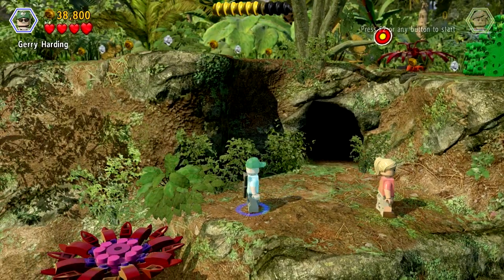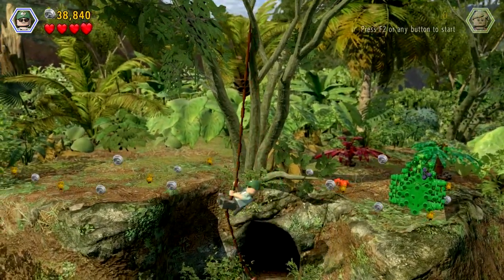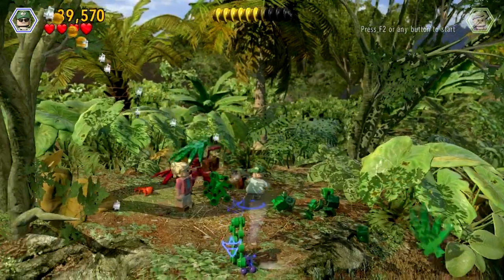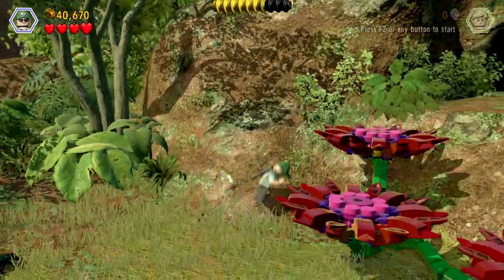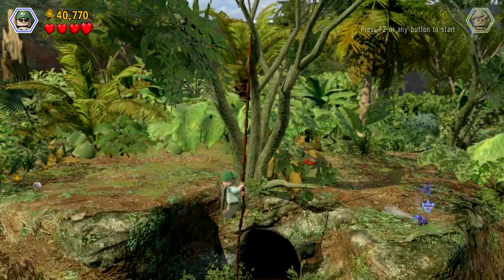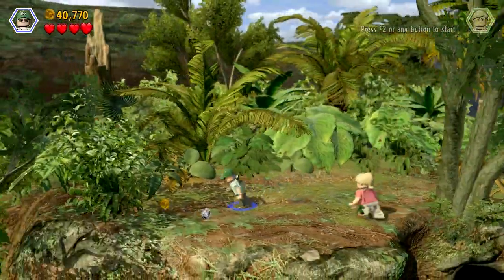I need to switch to Jerry Harding here. Come on George, George! I know there's berries there but I want to get these last two studs. You can't do it because you're not as athletic as Ellie — for some strange reason the guys always get a bad rap in this game. Come on, swing! Jerry Harding — right, I know there's berries there but I want to get these studs first, there we go.